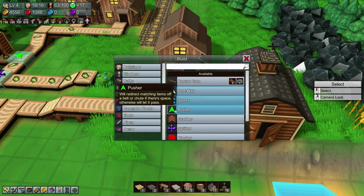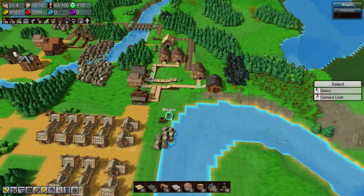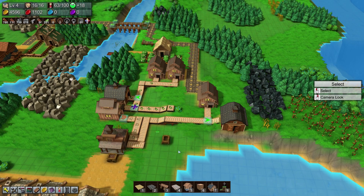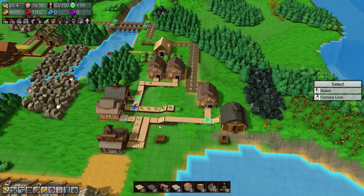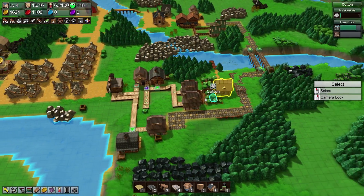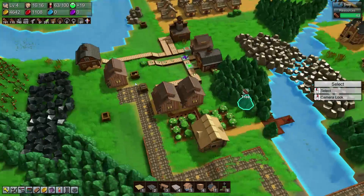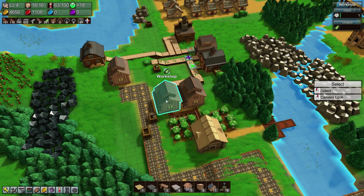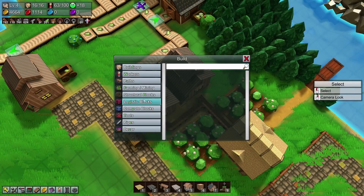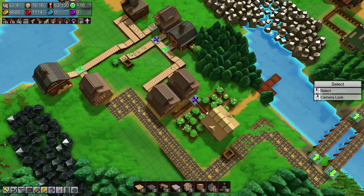I need the paths more than I need money right now, so let's push those up there. A cloth needs to be brought into the workshop manually for the time being — it's a rough setup but should be okay. This workshop is getting the lion's share of the cotton, which isn't strictly the best setup since we could be getting a bit more since this one's basically backlogged.